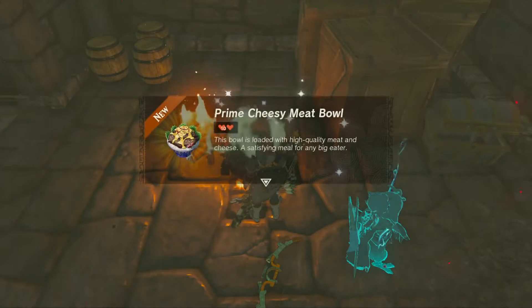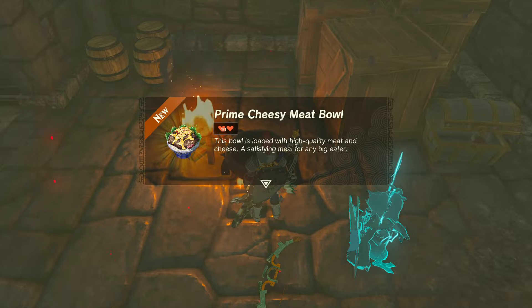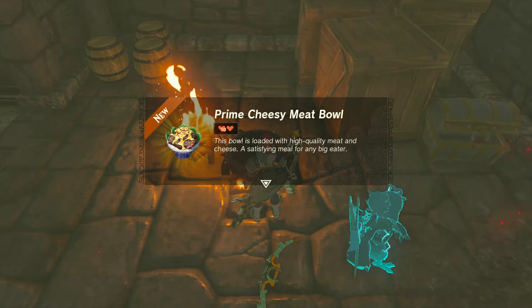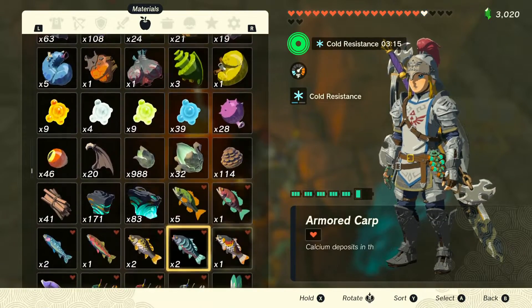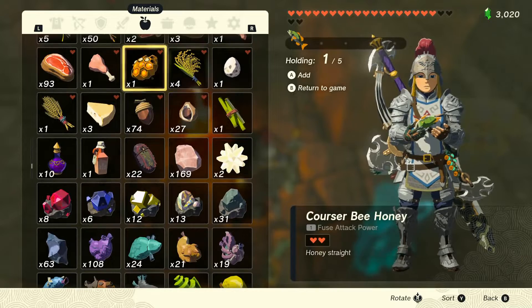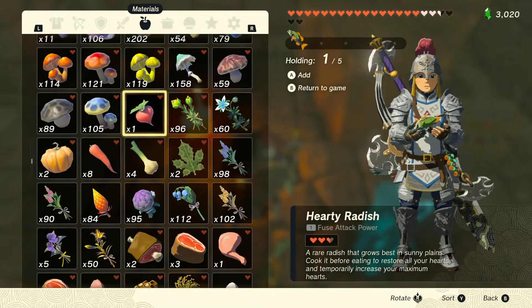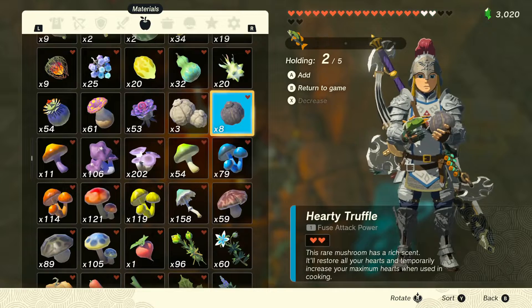I'm going to use the raw prime meat instead. We put that in the pot — dang, I have not seen this before! We made the prime cheesy meatball — that's pretty high! It gives us 12 hearts. The bowl is loaded with high quality meat and cheese, satisfying the meal for any big meat eater. It looks like a cupcake — I like that! I've never actually seen a prime cheesy meatball my whole life.